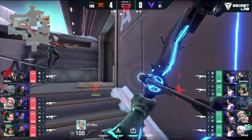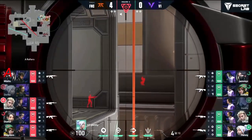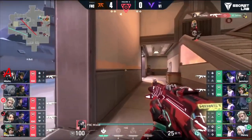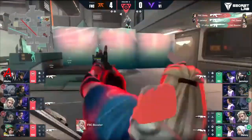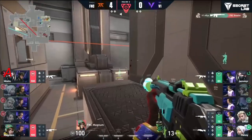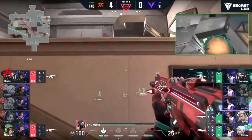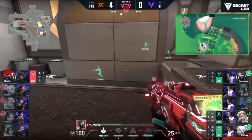Mystic has full utility for this one — left in check, so it's a tough retake for V1. They know they're up against it. Zelsis found on the way in, Jammies trades that back out. Going in favor of V1 at site at least, but here comes the utility. The contingency plan — Magnum just has to hold down the fort for now.